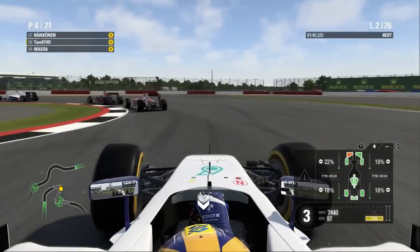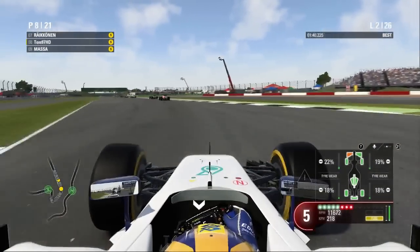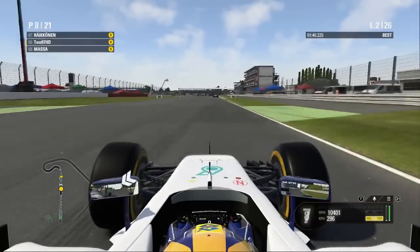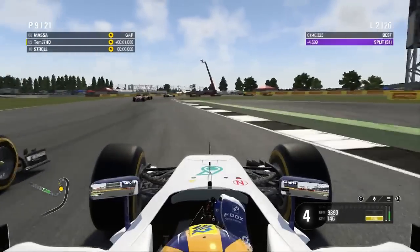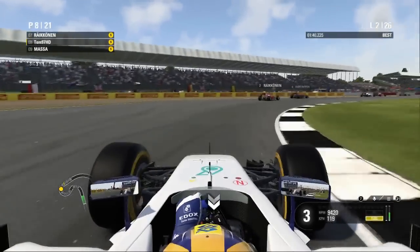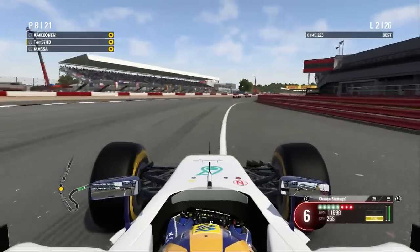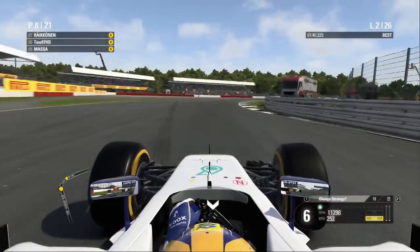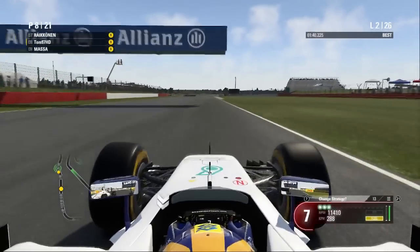Tom pitted because Räikkönen braked two decades too early and just pulled him out. He's going to try and survive without a front wing. To be fair, watching the co-op replay, he didn't look like he was struggling that much. His logic is that the front wing is fine at the start when tyres are still in good shape, but the second your tyres start to go, you'll really feel it. He just wanted to avoid that. This circuit is a bit more downforce-dependent than Spain, so he'll try and wing it out.